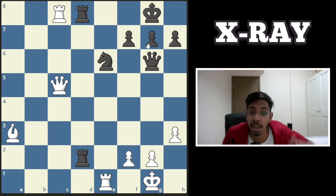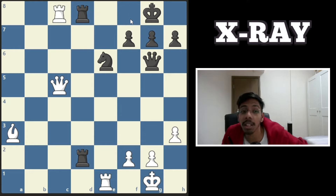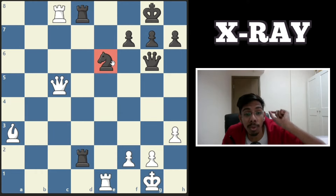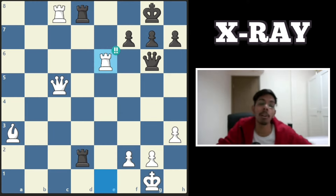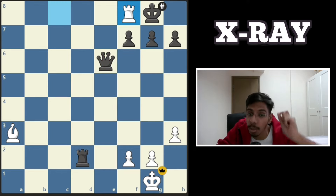Next one, white to play and win. You know the x-ray concept: you want the queen to go in, protected by the rook x-ray, and deliver the mate. But the knight covers the square. Remove the knight — chop it off. Once the knight is gone, the x-ray strikes. Takes, takes, and a mate.